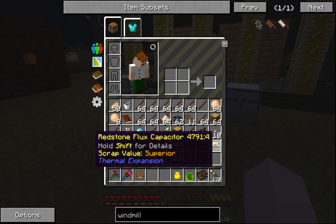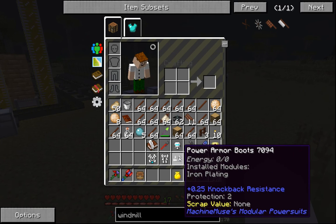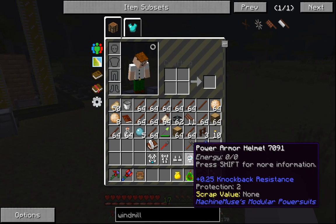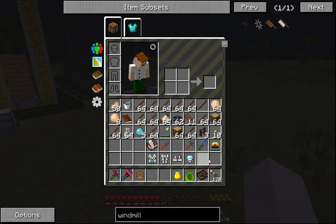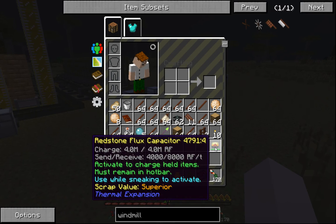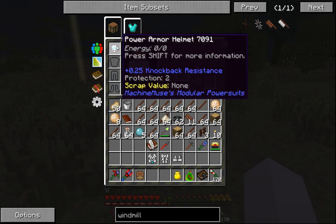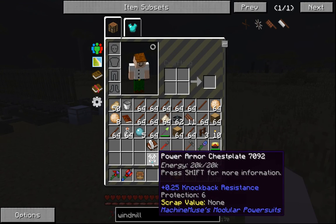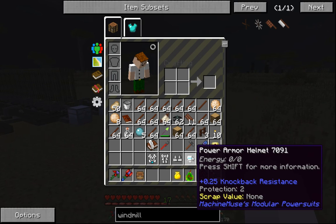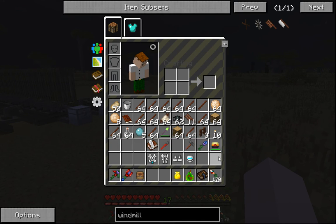I made a Redstone Flux capacitor. If you're making power armor, eventually it's going to need power to use jetpacks and stuff like that. So instead of creating capacitors inside the power armor, I have an external Redstone Flux capacitor which holds 4 million RF. When I'm wearing power armor you can see 420K RF right there, so I won't have to spend a lot of resources building up power armor power — I can just use the Redstone Flux capacitor to hold all the power I need.